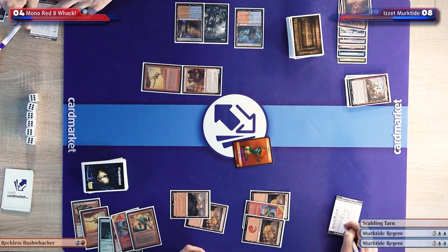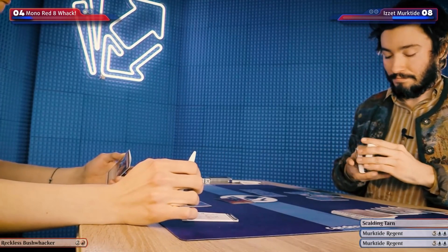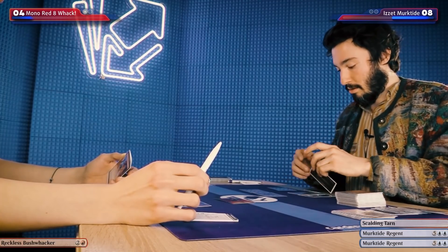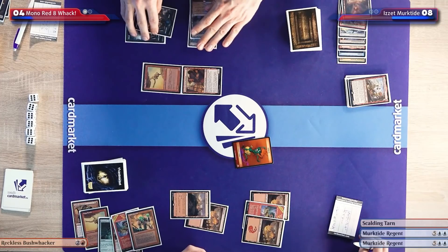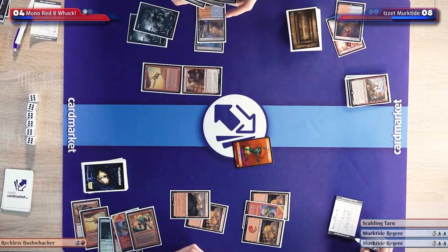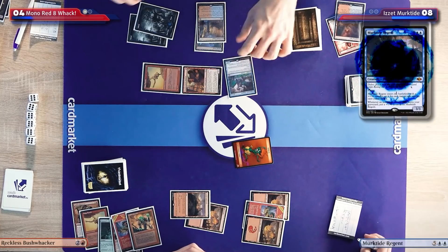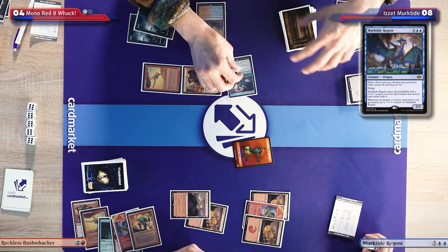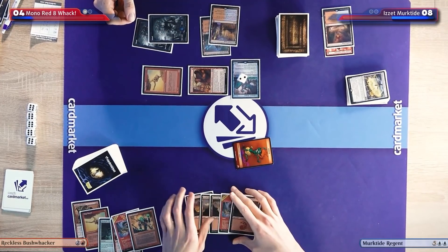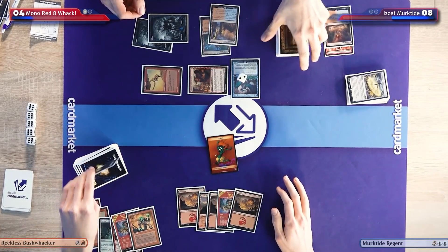Carl, don't do the Murktide thing! I do the Murktide thing — one, two, three, four, five — I'll play a Murktide with two counters on it. I have this Murktide in hand that won't be doing much anyway, so it's just an upside play to keep mana up so I can counter a spell and force Yamin to play more carefully. Carl, there's not much hope, I know, but I'll try anyway.